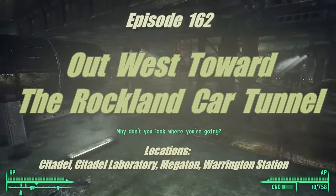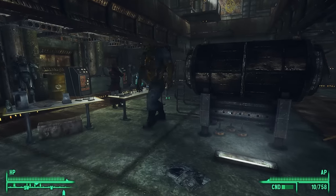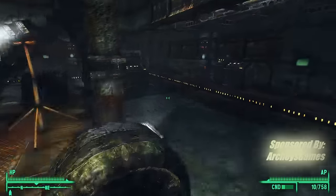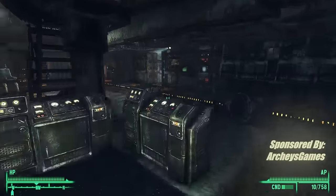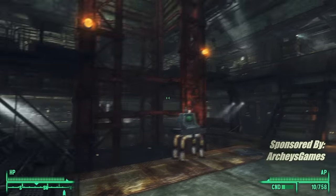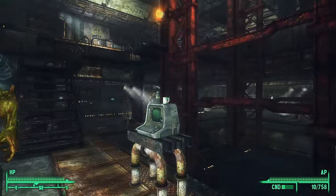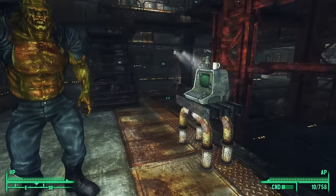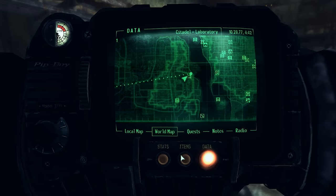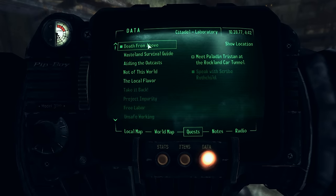Hello, every wasteland buddy! Oh sorry, I landed right on top of someone — I sat right on her face. Anyway, we're in the laboratory of the Citadel, and this is where Liberty Prime is usually prepped for battle. If you remember, we just finished the main battle a little while ago, so the main quest is over. We're now in Broken Steel, and here is the first quest, which is Death from Above.